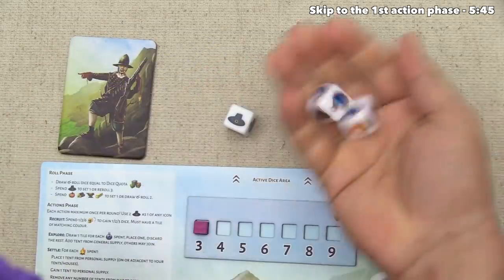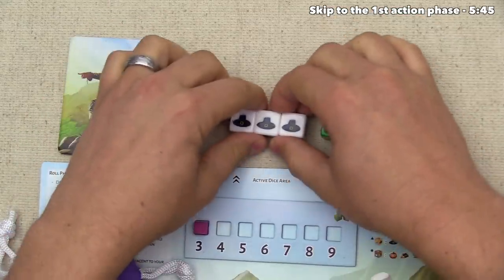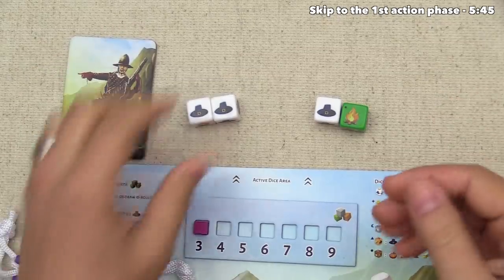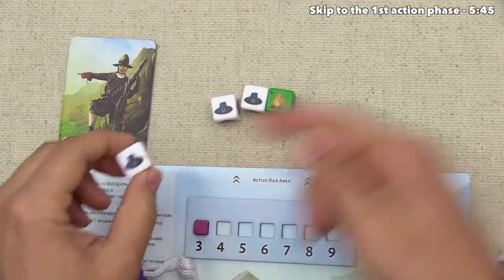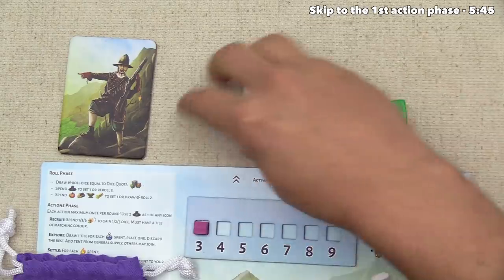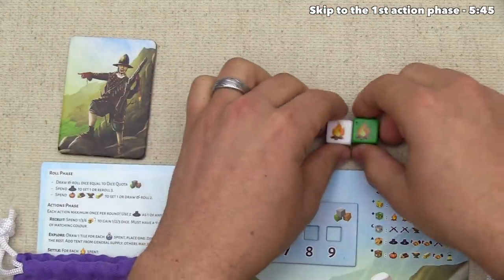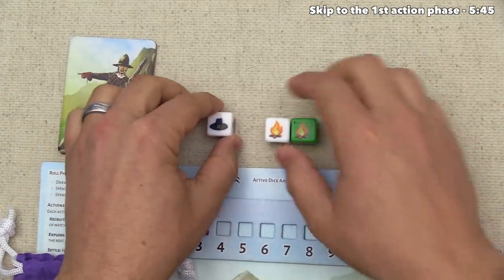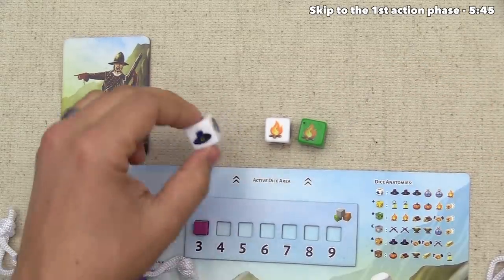We use our wood die to draw two more dice from the bag. We get two white ones showing pioneer hats. Two pioneers could act as a single die face of our choice, but instead we spend one pioneer to re-roll up to three dice. We re-roll both white dice and get a second settle icon and a pioneer hat. We then spend that pioneer hat to set one die to the explore face, giving us a one-value explore and a one-value settle.